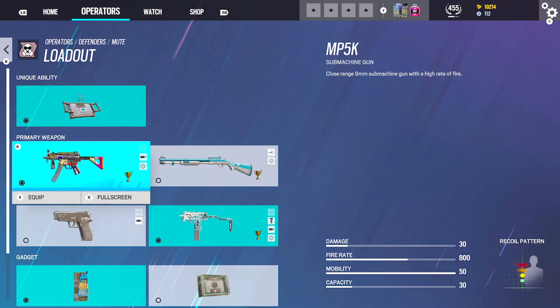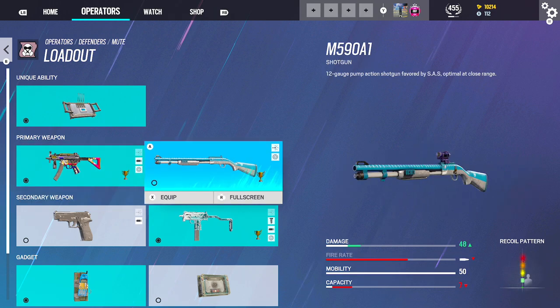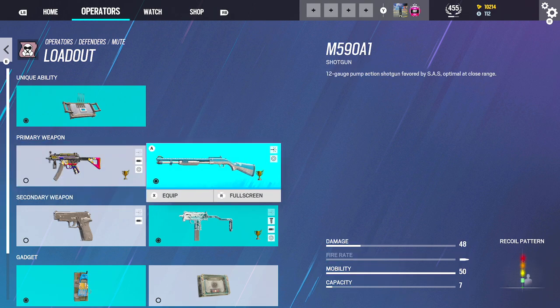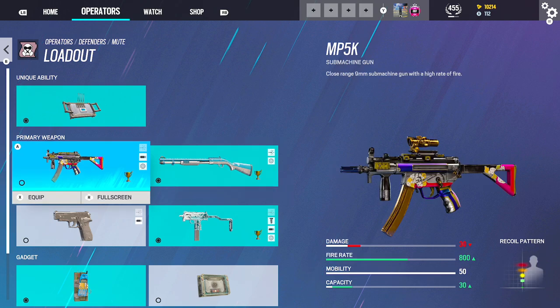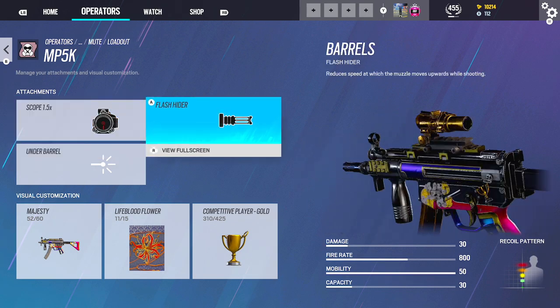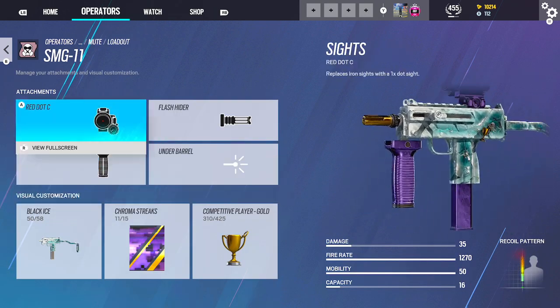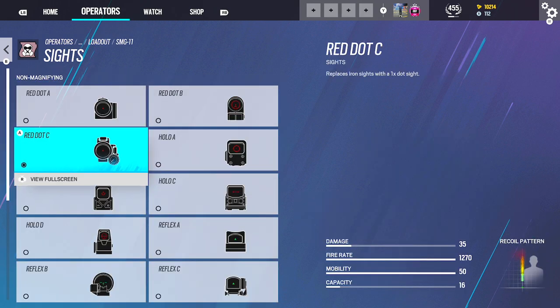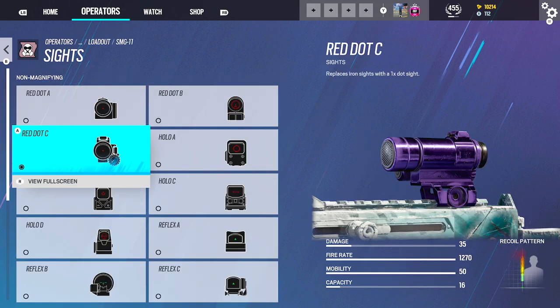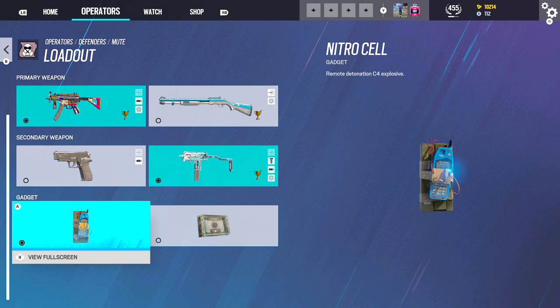For Mute, we're going to be running the MP5K with the SMG-11. If you don't have anyone to make rotates with, this is the typical loadout. Most of the time we either have a Rooni or someone with a Shotgun secondary such as Castle or Frost. I'm going to be running the MP5K because it is a very overpowered gun right now with a 1.5 and no recoil. I'll be running the 1.5 and Flash on it. For the SMG-11, I'd recommend Red Dot or Hollow A. Can't go wrong with it. And obviously a Nitro.